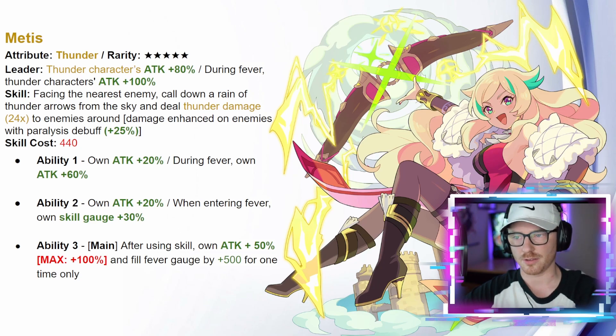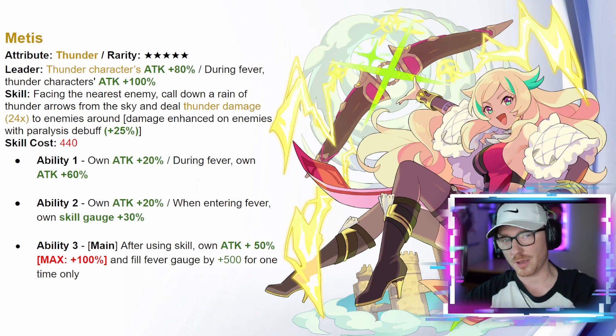Her ability one gives attack plus 20, and during fever own attack goes up an additional 60. Ability two gives own attack plus 20, and entering fever boosts her own skill gauge by 30 — so fever gives her both damage and skill gauge. She only has a 440 skill cost. Her main ability gives after using skill own attack plus 50 up to a maximum of 100, and fills fever gauge plus 500 one time only. As a thunder fever staple she's definitely there, and will only keep getting better.